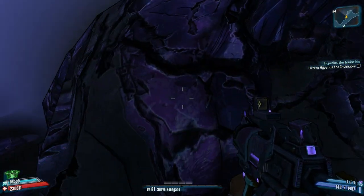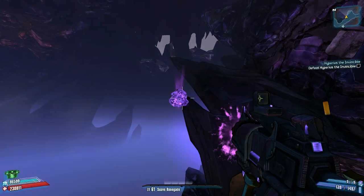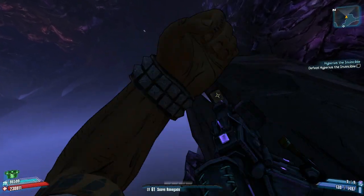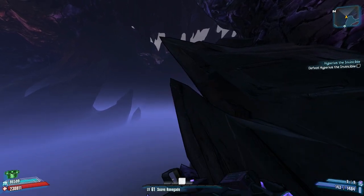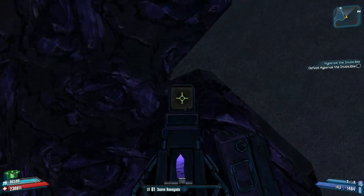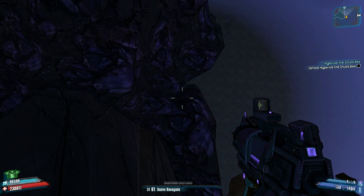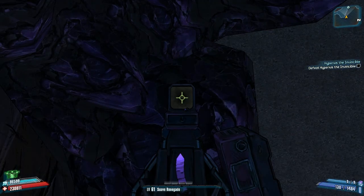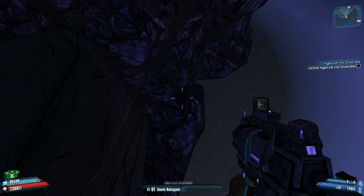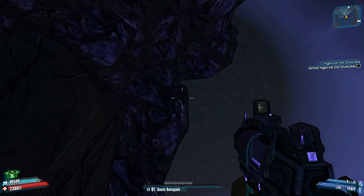Once you get to this purple rock, turn to the left and you will see this sort of hill or sharp ledge. Just run toward it and eventually you won't be able to run any further forward. At that point, turn around, look down, and you'll see a straight line on that rock. Make sure your crosshair is perpendicular to that rock, and then walk to the side.